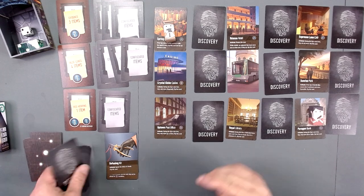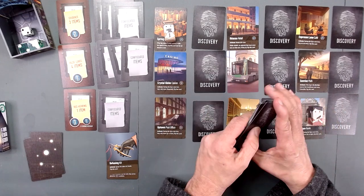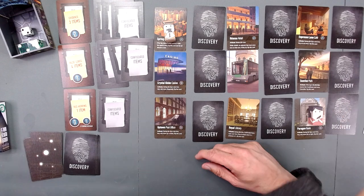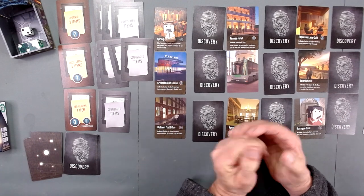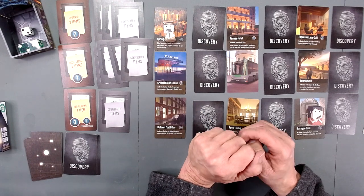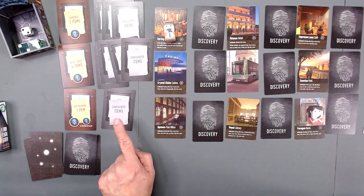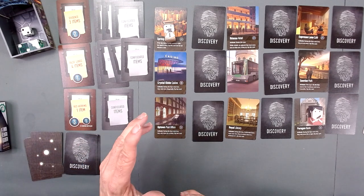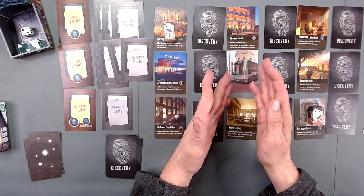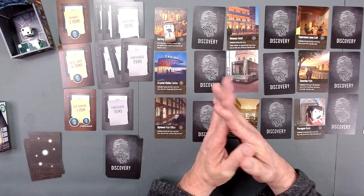There are four bombs within the discovery deck, and there is one currently out on the board right now. We have a diffusing kit and a tracking bug, and that's our timer for the end of the game. We have three items of evidence and we need all three. There are four false leads and one red herring. We can have the false leads in hand at the end but we cannot have the red herring.